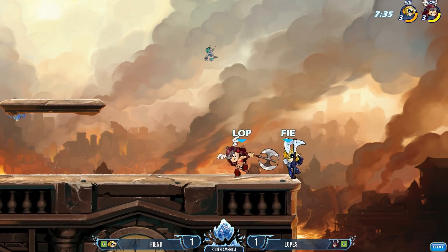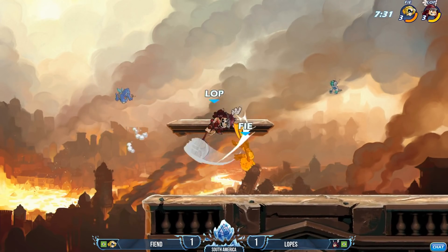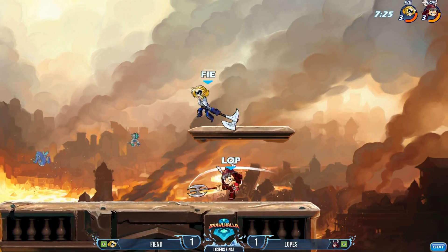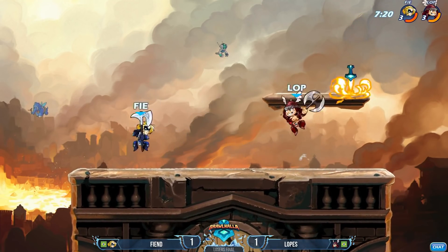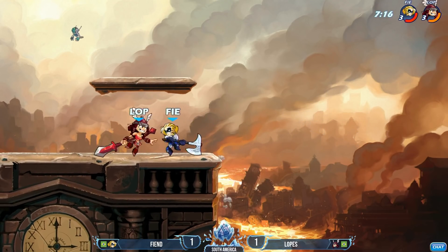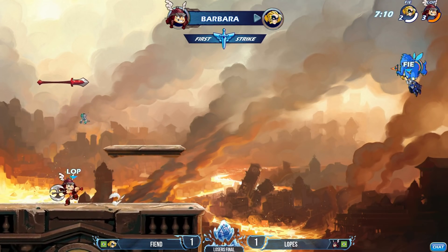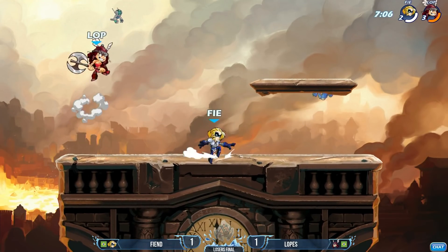Lopez definitely swinging a lot more than Fiend does here. Neutral Sig is going to come through, find the hit onto Lopez. Fiend finding his way back into this - he is in the orange, basically a full color change behind. Now trading Dares, both of them in the orange, Fiend towards the end of that getting closer to red. Both of them kind of have the same ideas in mind, seeing them dare after one another, neutral light after one another. Down Sig is going to launch and get the knockout for Lopez to take the first stock and the lead here in game number three.